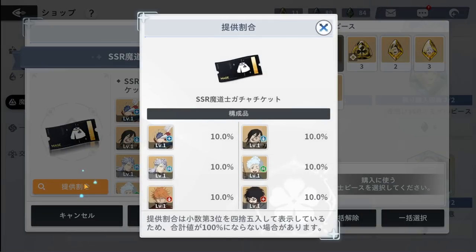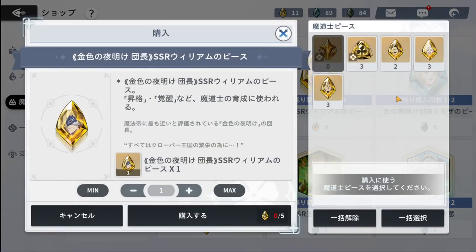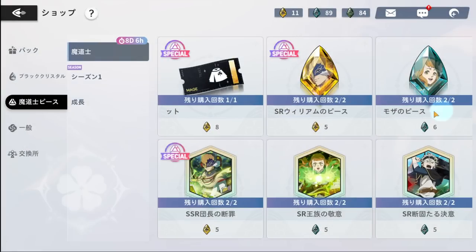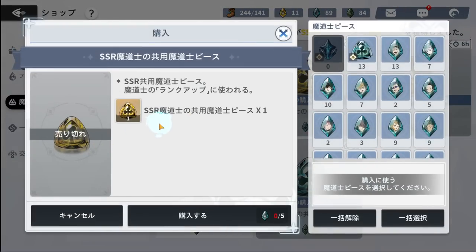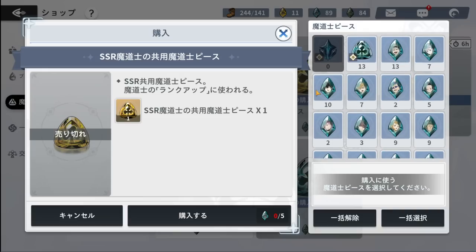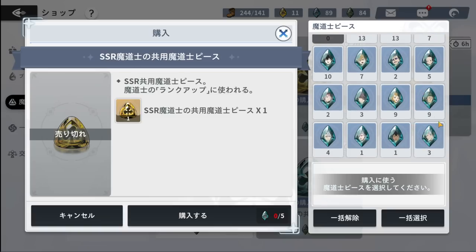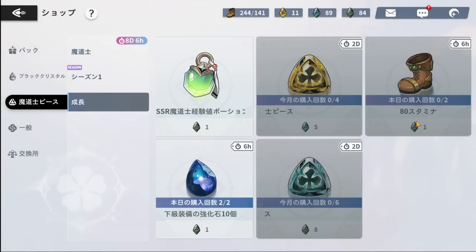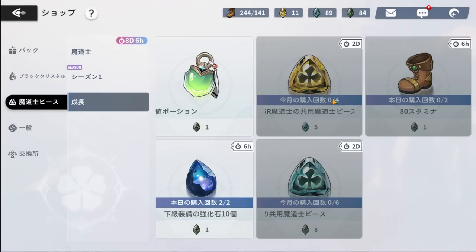One thing you want to make sure to buy every month is these unbranded SSR coins — you can buy four of them every month using SR coins. So use coins from characters that aren't very good. The coin shop resets every few days for some items, but monthly for others. You can also buy four SR unbranded coins monthly. Make sure you stay on top of it and buy these — they're very important, like SSR pendants.